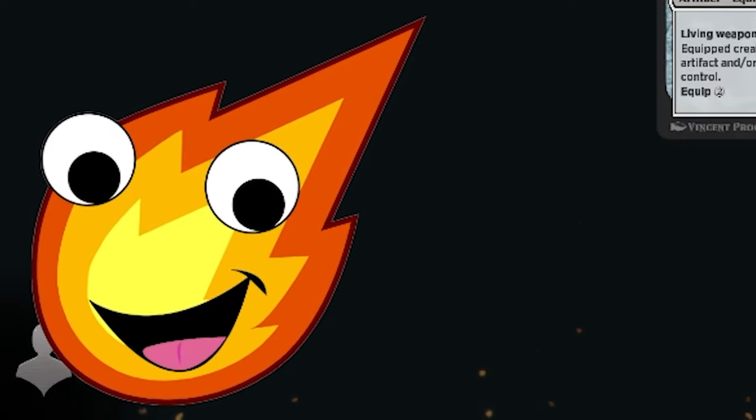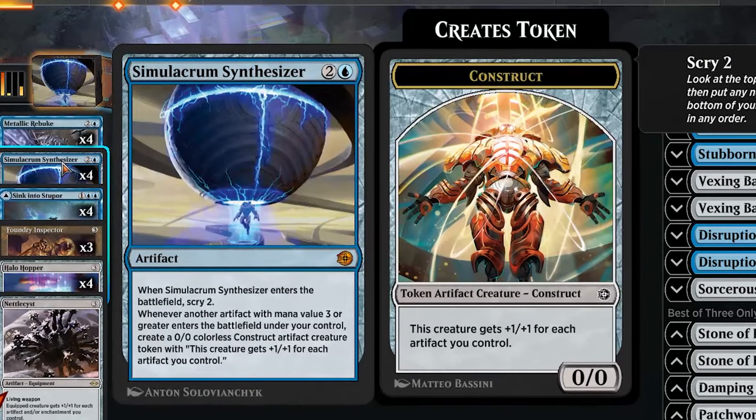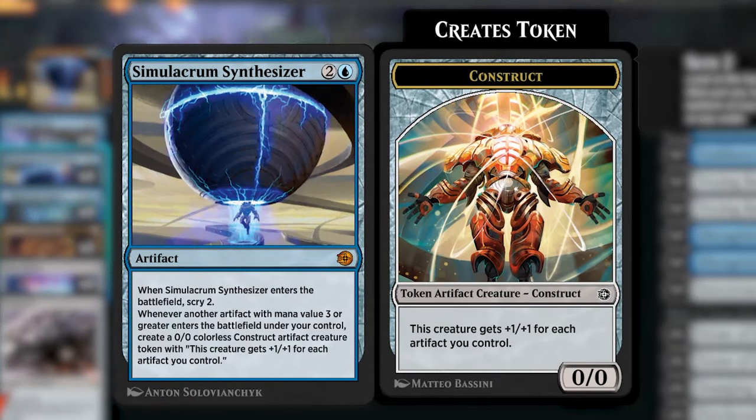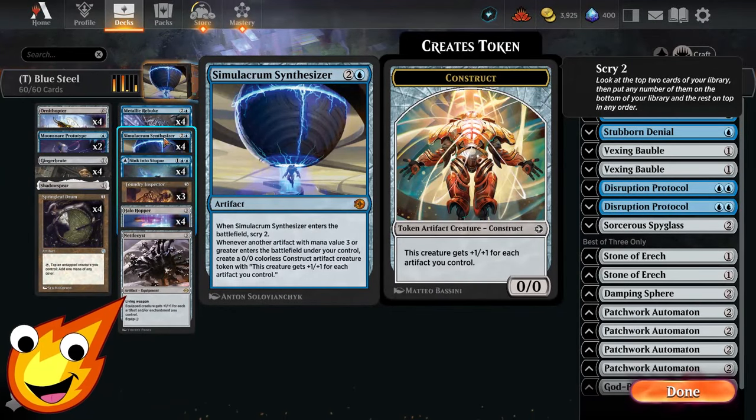So we're actually going to start with the star of our show: Simulacrum Synthesizer. This card is an artifact that costs one blue and two generic mana. When it enters the battlefield you get to scry two. It also says whenever another artifact with mana value three or greater enters the battlefield under your control, you can create a 0/0 colorless construct artifact creature token that gets +1/+1 for each artifact you control. Basically that's all we're trying to do — get this artifact out and start building up a ton of constructs.